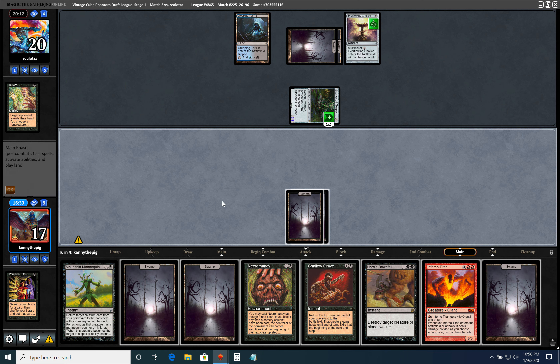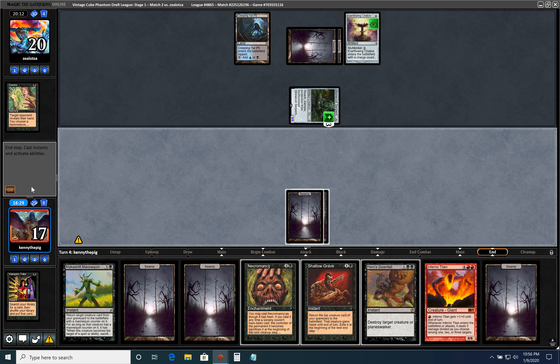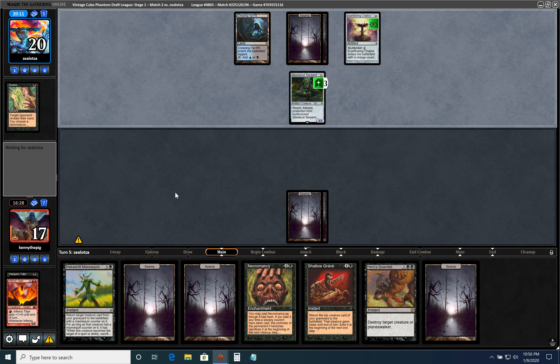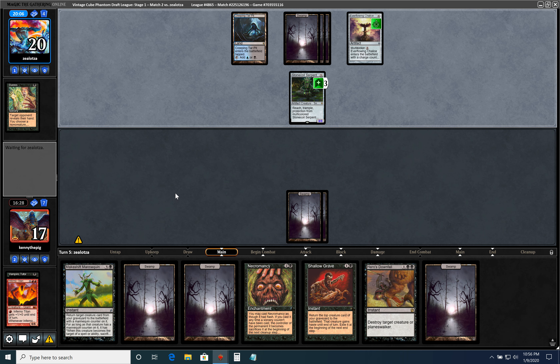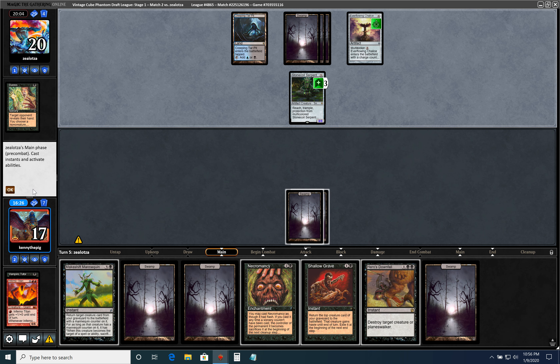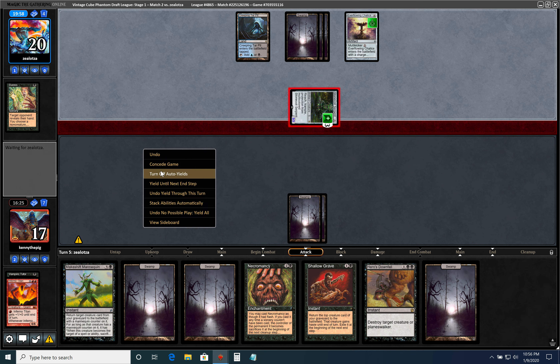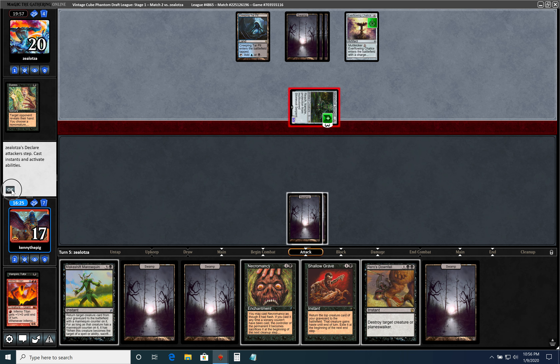Next turn we have Necromancy. And if he counters it, whatever — we have another reanimation spell. He doesn't know we have Shallowgrave in hand.